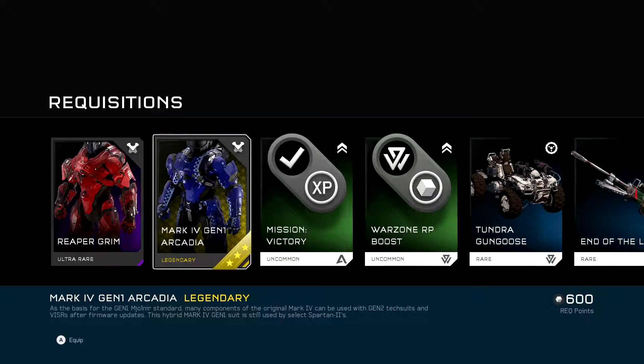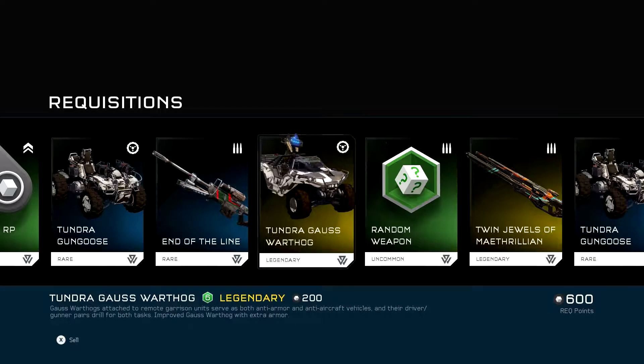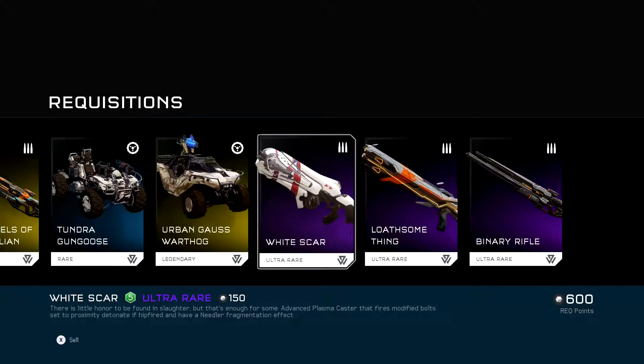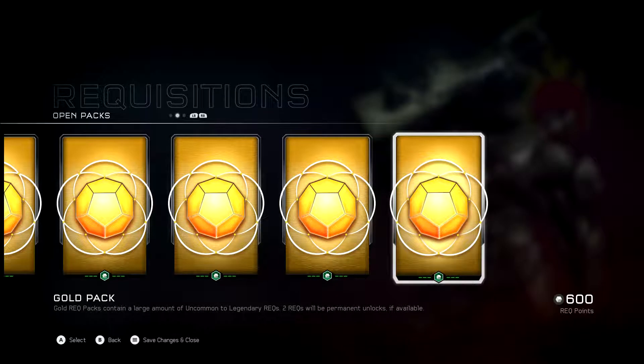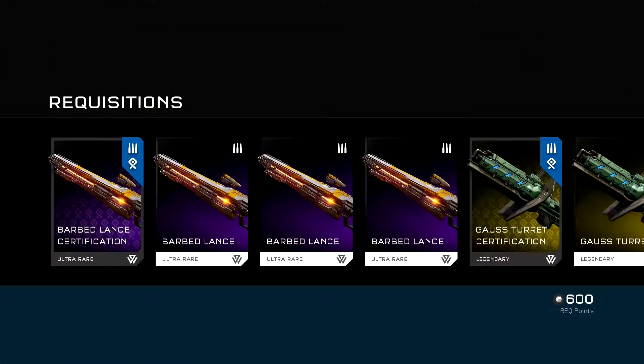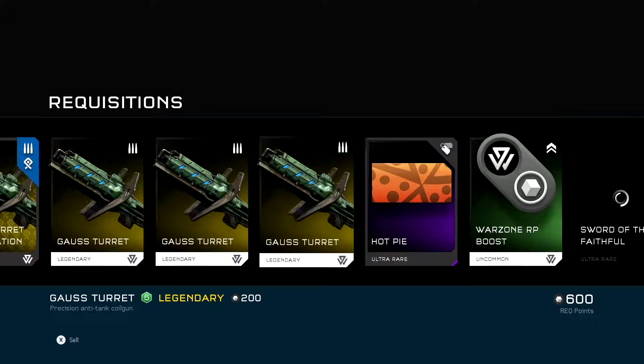Reaper Grim. Mark IV. Gen 1 Arcadia. Tundra Goss Hog. End of Lime Sniper. Twin Jewels. A White Scar. Good, those are handy, especially in Warzone Firefight. Worked good for clearing out bases when you got to defend the base. Hey! A Barbed Lance Certification, along with three of those. Goss Turret Certification. Hot Pie.